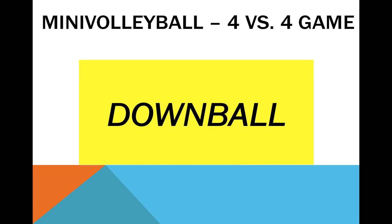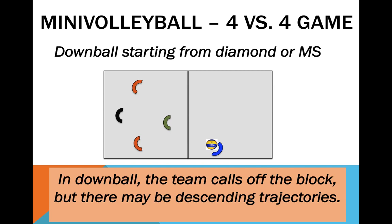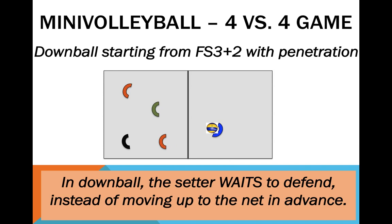Moving on to the down ball. As the opponent can play downward trajectories, the players should now assume a lower and more mobile defensive position. With penetration, unlike what happened with the free ball, the setter now waits and only advances towards the net after the opponent having played the ball — the idea is the setter assuming a defensive role just in case.